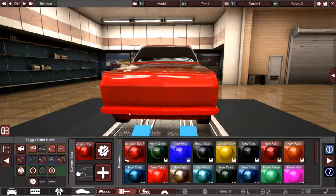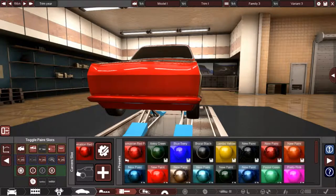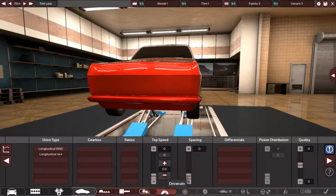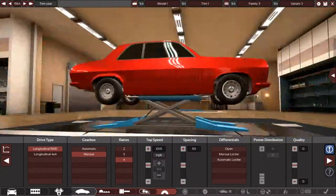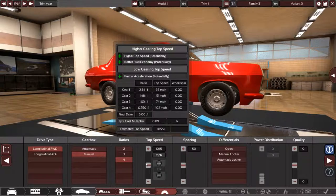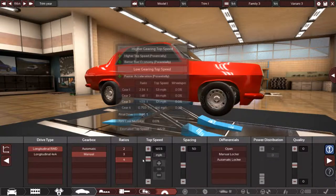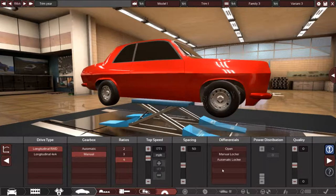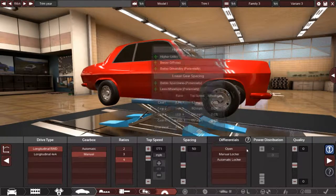Not exactly what I originally had in mind, but I think it might work out. Alright — we're definitely going rear-wheel drive, manual transmission, four speed. The game says this thing can go 165 miles an hour, and I'm inclined to believe it. I'll push it a little further to give it a little bit of overdrive, then leave it there.